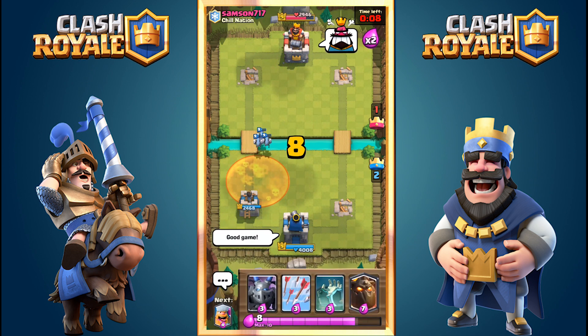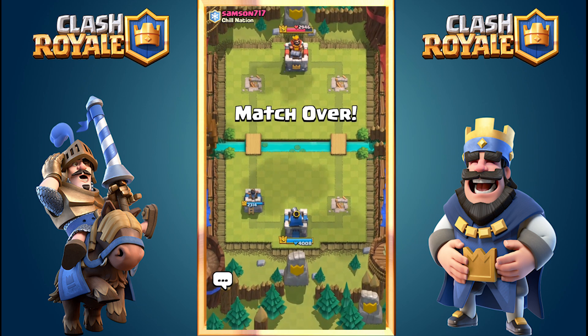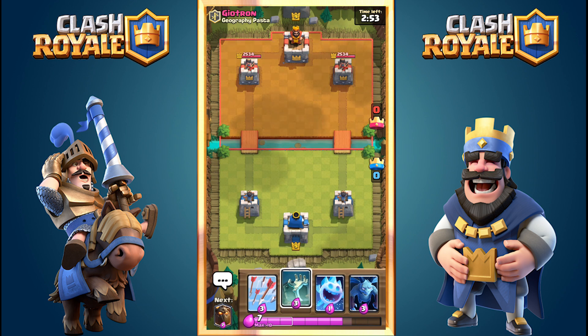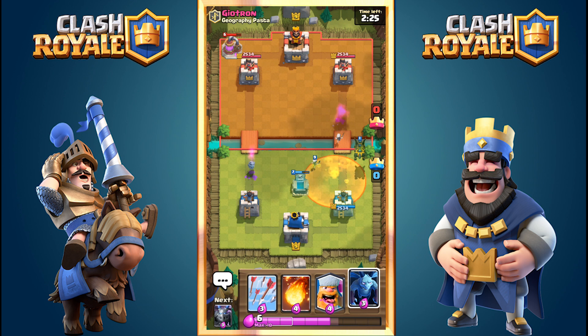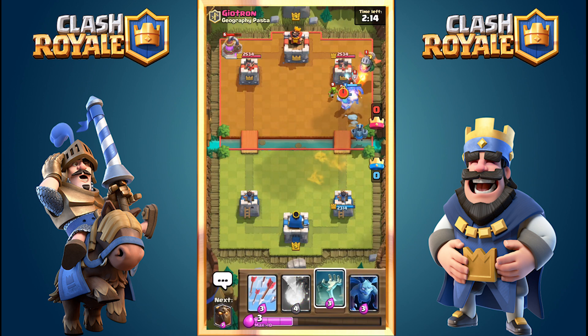That's game eight — win number eight! Another very different deck and we won with ease. Into the ninth match: I drop my Tombstone because I don't have my Lava Hound yet. Those Skeletons could be deadly, but once I drop the Lava Hound, his tower targets the Lava Hound while Skeletons hit the tower. He knows this, so he drops Poison. I drop the Lumberjack to take out his Ice Wizard.